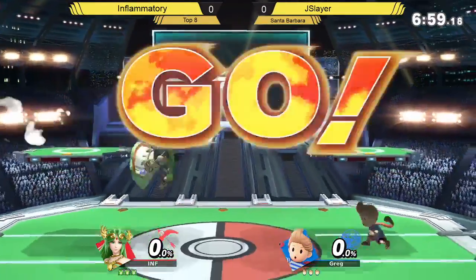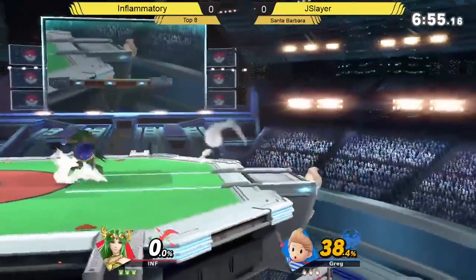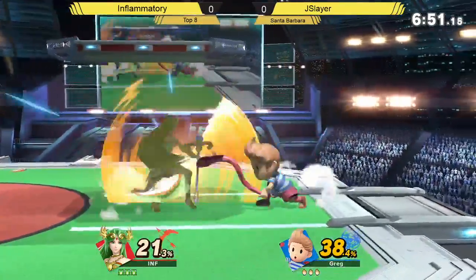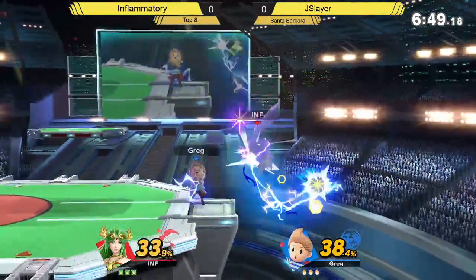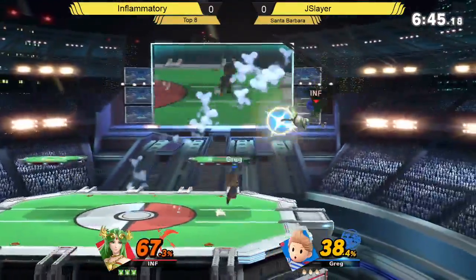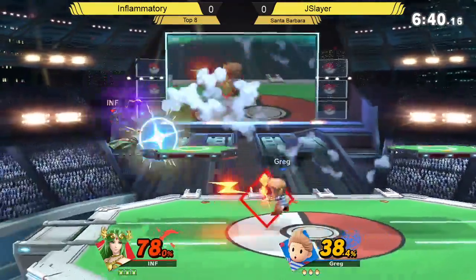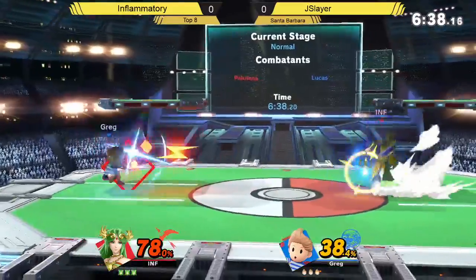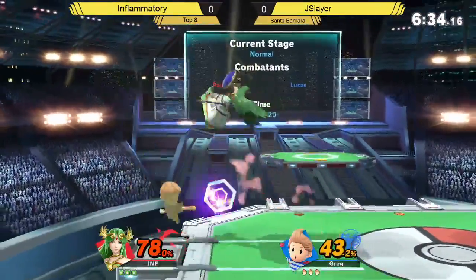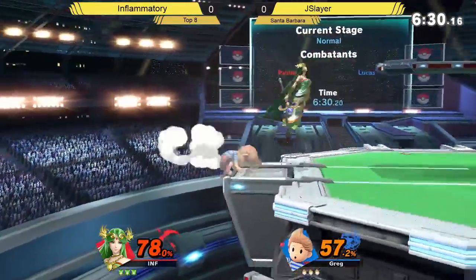Jayslayer versus Inflammatory, best of three. How does this matchup work? He's actually picking out the Palutena — I'm surprised, because he's talked about specifically building up this character. He's been primarily using Palutena, and I know he's been messing around with Phlox as well, but he usually uses Lucina. So this might just be an answer to Jayslayer, just because he wants to try some things out. We'll see how it goes.